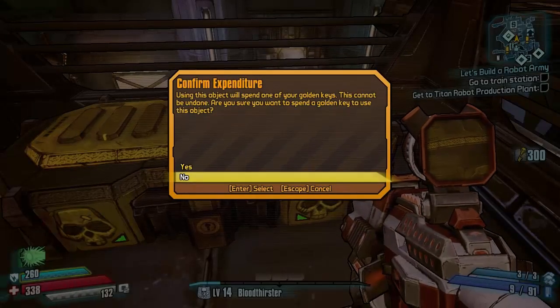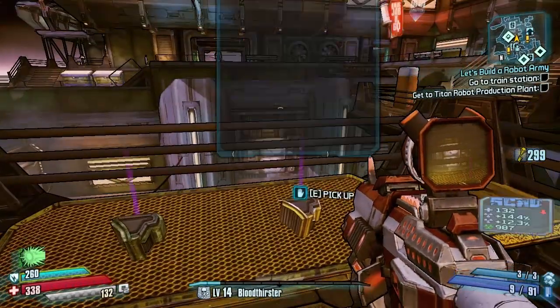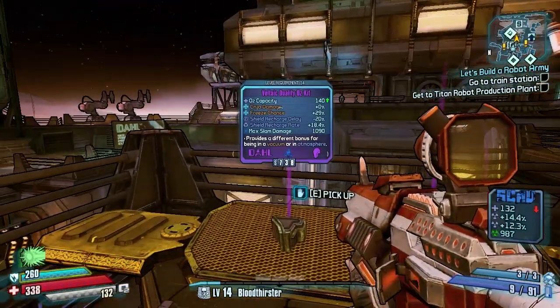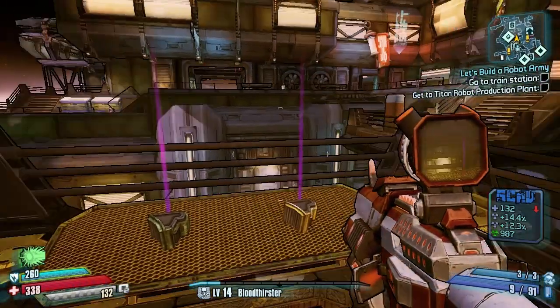As you can see you have 300 Golden Keys. Confirm your purchase and you just take your weapons, Oz Kits, or whatever you want and enjoy. That's pretty much it. I'll see you guys next time — if you want more stuff like this, just leave a like and subscribe.